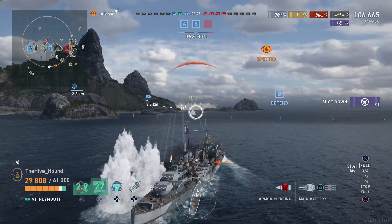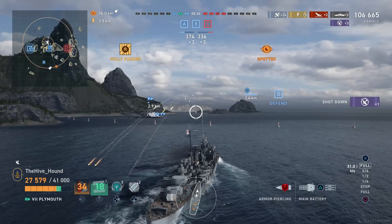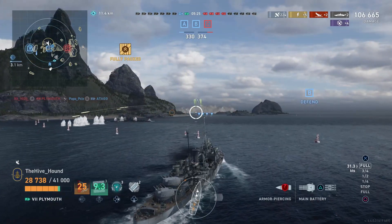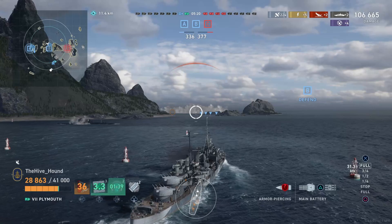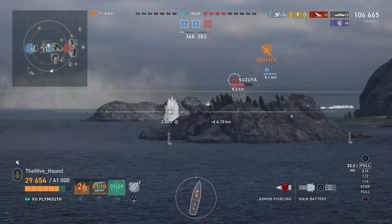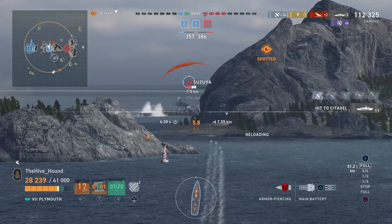Unfortunately we're in a bit of a pickle. The enemy carrier is keeping us spotted and lit up. Both the Plymouth and the Suzuya are now in the smoke screen and we're just going to try and dodge and stay alive. The carrier planes have bugged off, but in that time we did lose the Otago. So this is now a 2v4 situation — they've got a Brandenburg, a Suzuya, a Plymouth, and their carrier is still in the match.